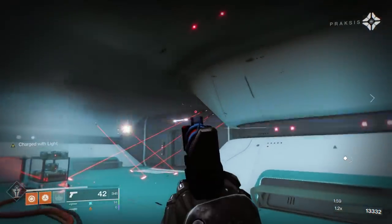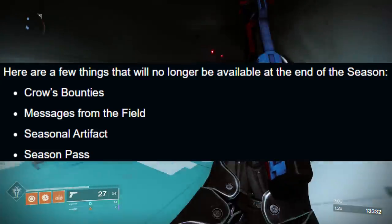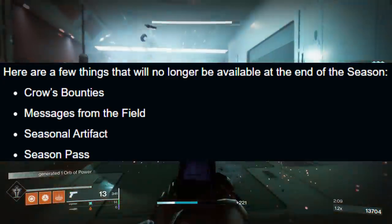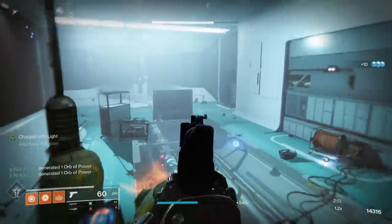But here are some things that are going away. The Crow's bounties — that actually caught me off guard, I assumed they'd be sticking around, so if you're saving up Crow's bounties, there's no point in doing that. The messages from the field are going away, the seasonal artifact is going away, and the season pass is going away.